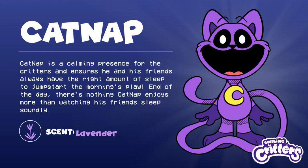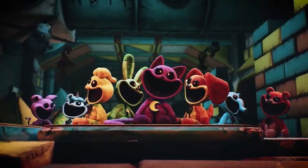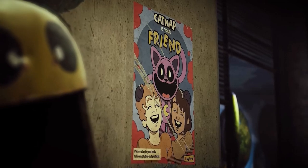We also see that Catnap's scent is lavender. If we look up what the smell of lavender does to the human brain, we can find out that lavender makes your brain relax and makes everything become calm — which is funny enough Catnap's entire theme in the game. I'm not sure if the developers did that on purpose or by accident, but little deep divers like myself would find this out.